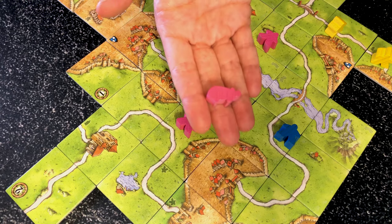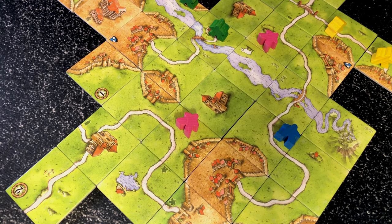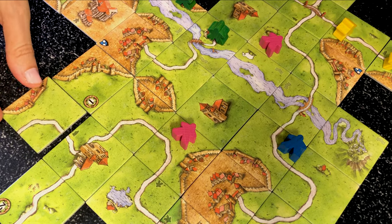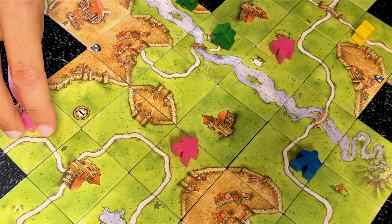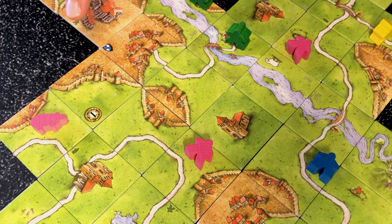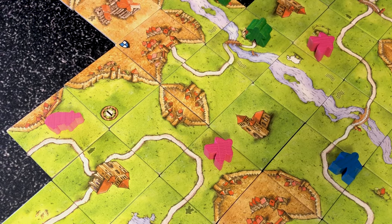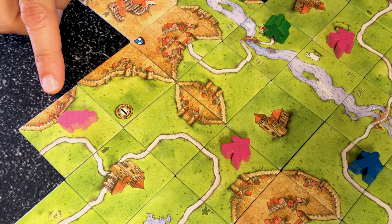You can never place a builder on a field — that's why we have the pigs. The pig increases the value of a field that already contains one of your farmers. Say for example it's the pink's turn and gets this tile — it will put the pig on this farm. If the pink owns this farm at the end of the game, it will score four points per completed city instead of the standard three. The pig will stay in that field until the end of the game.